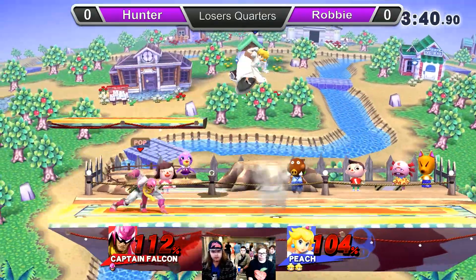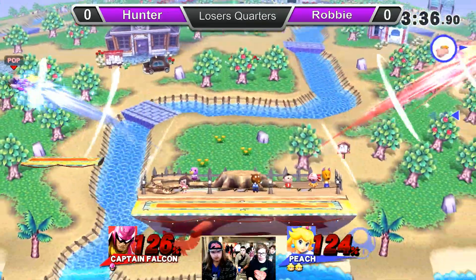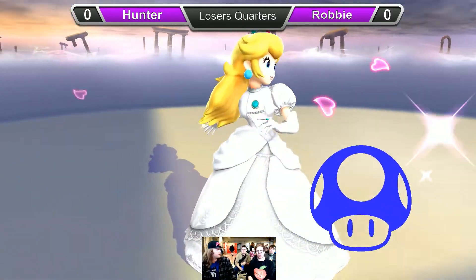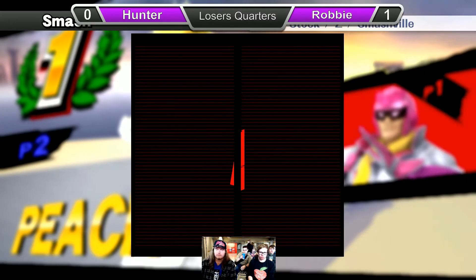He's trying to go for that knee. Drive-by Raptor Boost again — we saw him do that earlier. The trade: forward smash meets a forward air. But that means Robby, being a stock up, takes the first game.